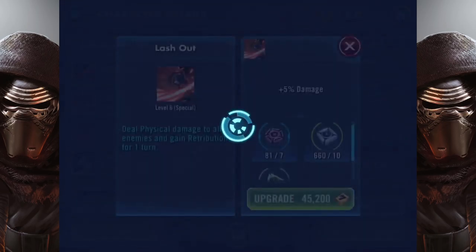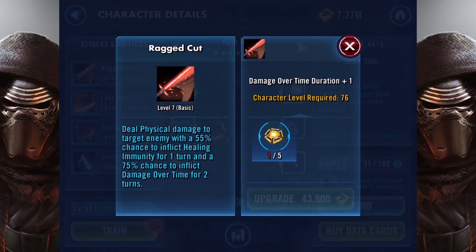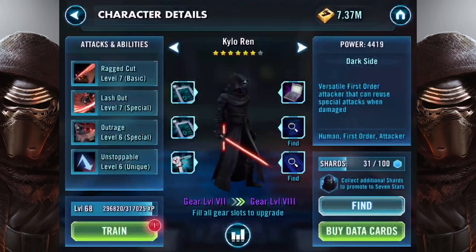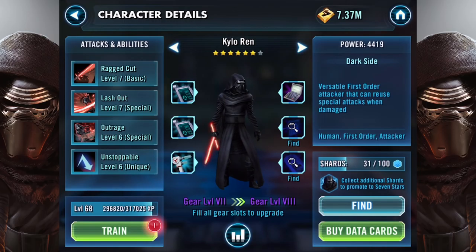First, let's look at his abilities. We'll upgrade these two: deal physical damage to target enemy with a 55% chance to inflict healing immunity for one turn and 75% chance to inflict damage over time for two turns. His second ability deals physical damage to all enemies and grants retribution for one turn — basically like Count Dooku, he'll attack back once they attack him.